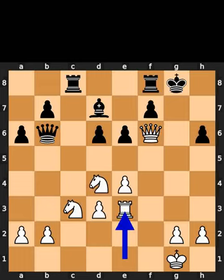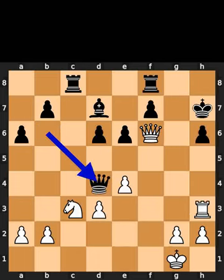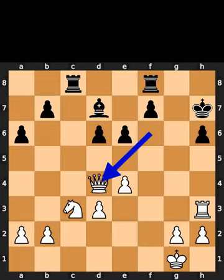White plays rook to e3. Black plays king to h7. White plays rook to h3. Black takes the knight on d4 using the queen with check. White takes the queen on d4 using the queen.